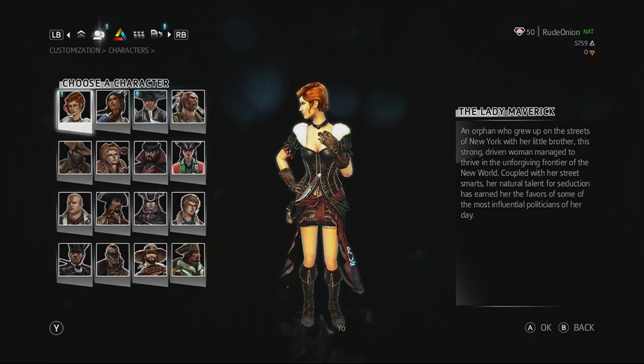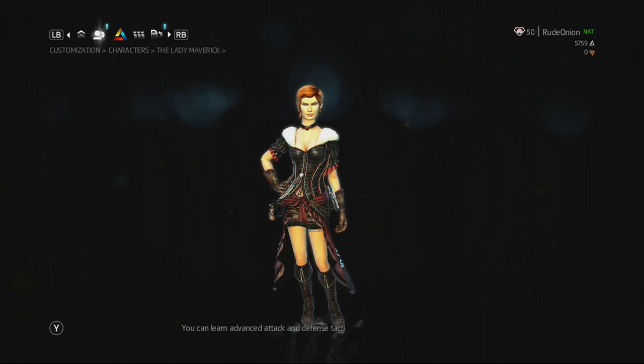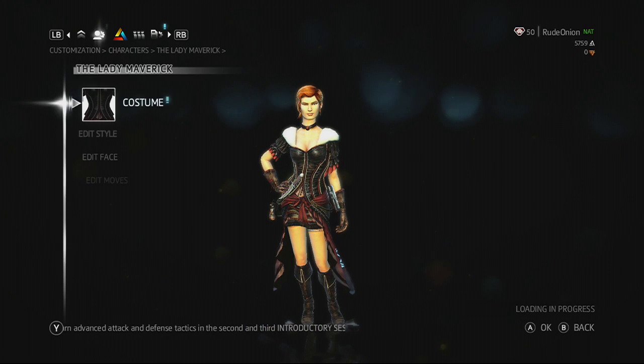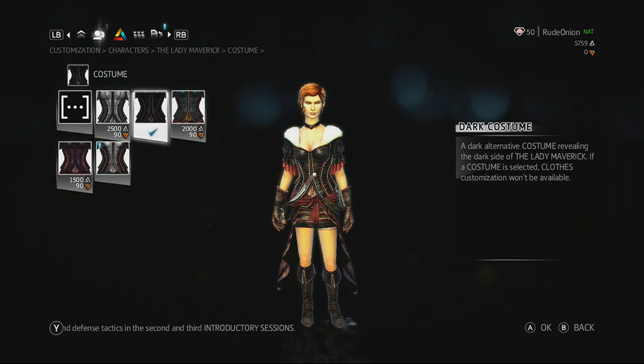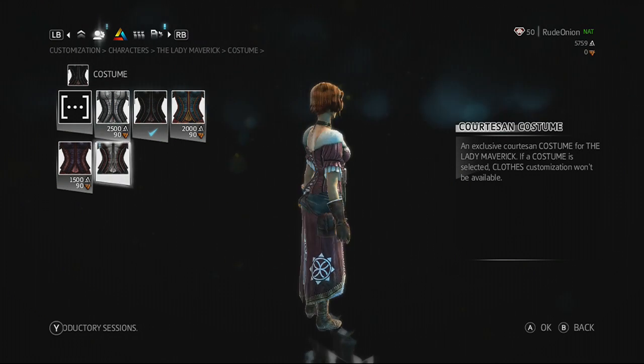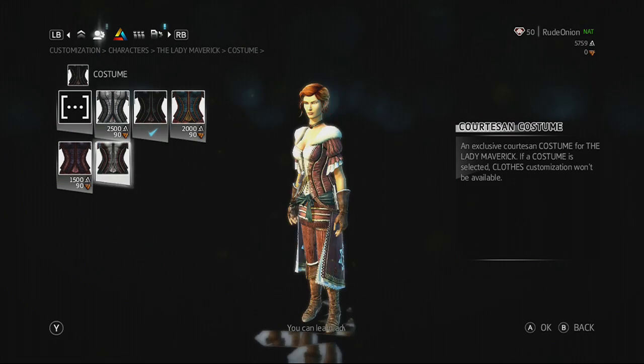Hey there everyone, it's Rude Onion, and today I'm just making a really quick video to tell you about something that just came out today. Ubisoft released the loyalty unlocks — it's not really a pack, you don't have to download it separately. This video is just going to show you kind of what they look like, and I'm going to talk to you a little bit about them.